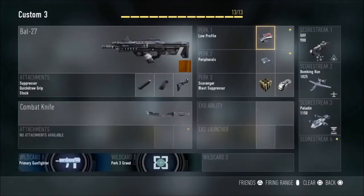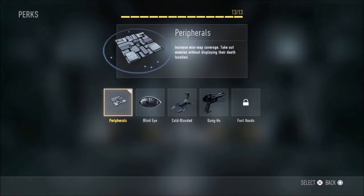My second perk is Peripherals, a new perk in Call of Duty. It increases mini-map coverage and lets you take out enemies without displaying their death location — so teammates won't see a skull showing where an enemy killed someone. It's pretty self-explanatory: it makes the map bigger. If enemies aren't using a silencer or blast suppressor and they use their exo ability, it reveals a lot more on your map, so you can see and be more aware of what's going on.